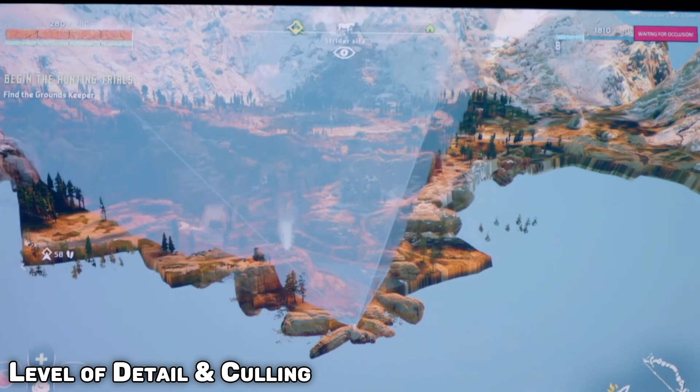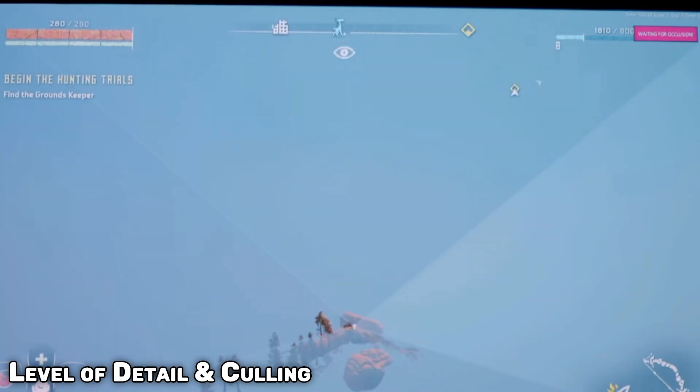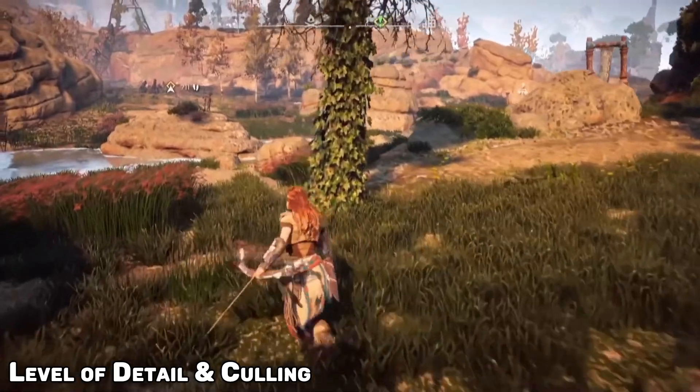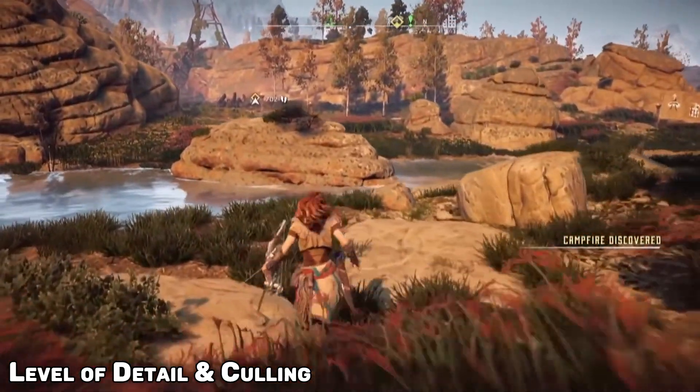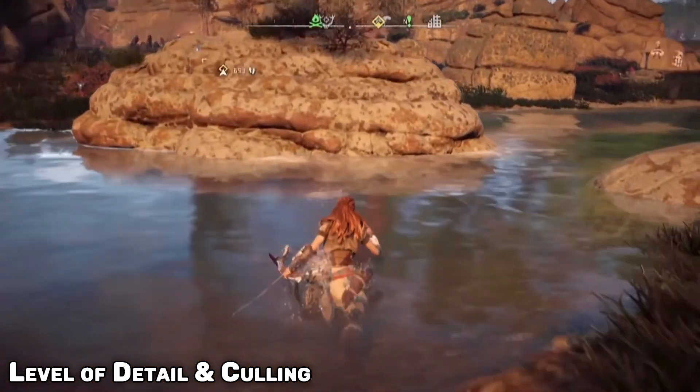It doesn't render what's behind you, beside you, or what's behind a building in front of you — it only renders exactly what your camera can see. With an optimal culling system, you wouldn't even be rendering the backside of the models you are looking at. For example, if you look at the back of your character's head all day, your graphics card doesn't need to render your face and load those polygons — that's a waste of GPU processing power.